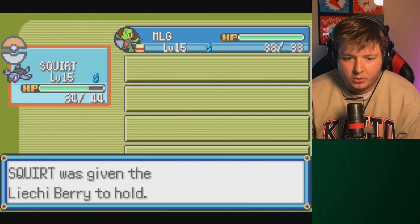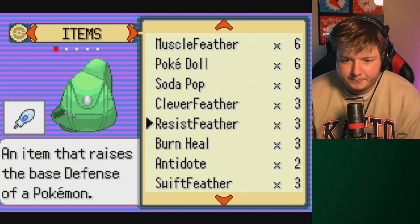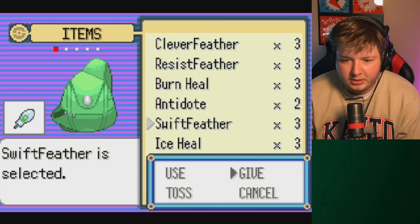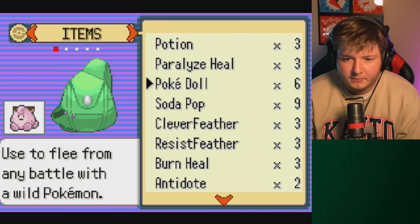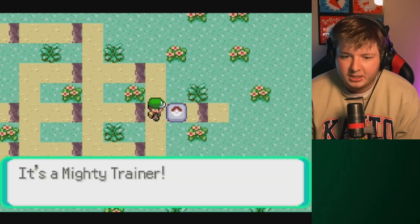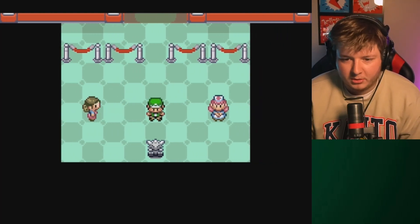Might as well give this to Squirt - why not. Special defense, Defense, Speed - let's give that to MLG. I don't mean to do that - hold on, I wanna use it on MLG. There we go. Base attack - give that to Squirt. Alright, gym time. This is how this works - gym number one. Everybody's already at max levels, don't worry about that.